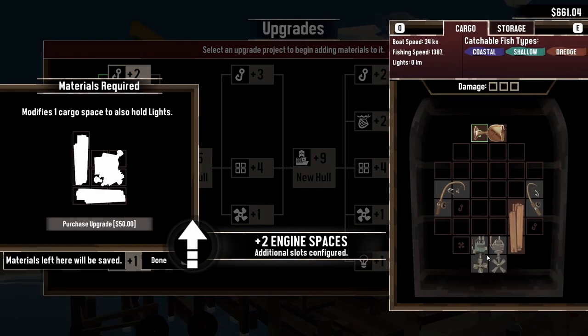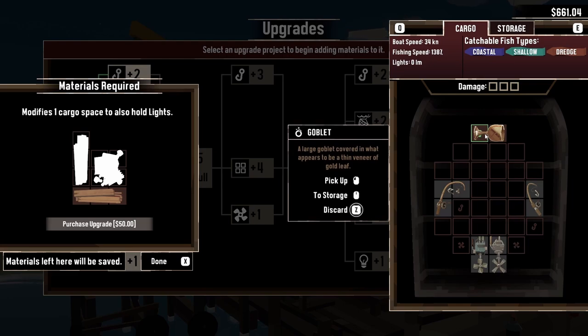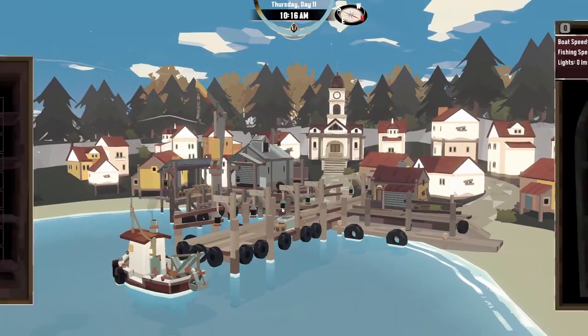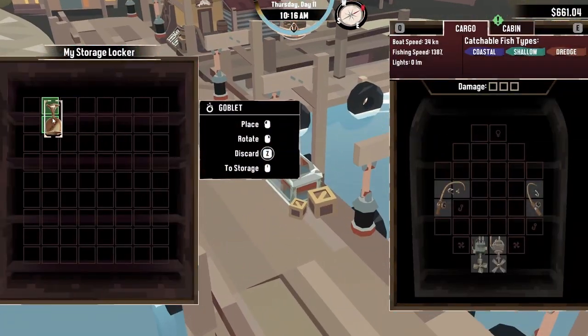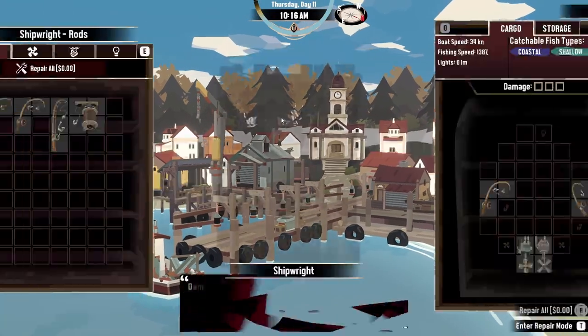Put that in there. Still don't know what this is. I guess I can put it in my storage until we have a way to do anything with it — you can go in there — because I'm guessing eventually there'll be a store we can sell it at. Alright, okay.